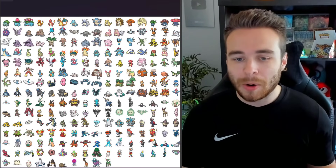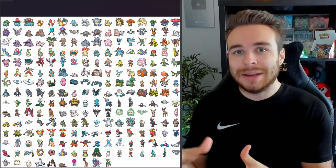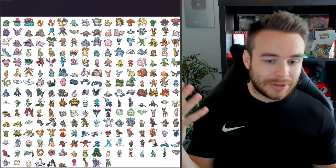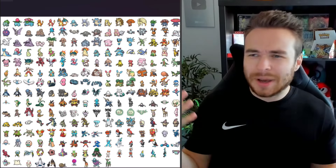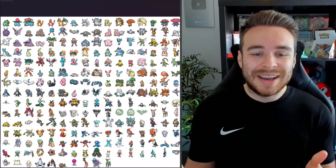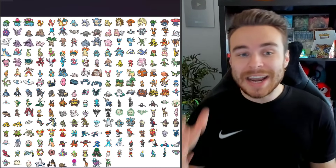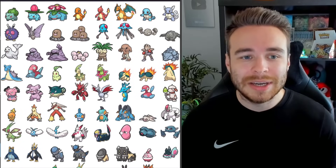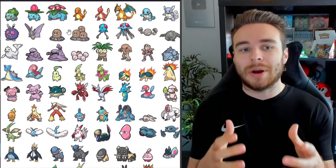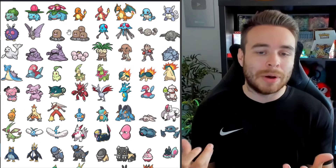For example, the Slaking line is in this Pokédex. Slaking is already in Pokémon Scarlet and Violet but it's going to be part of the Indigo Disc DLC — just like in the Teal Mask, where a Pokémon that pops up in the base game is still on the Teal Mask Pokédex because it spawns there. So let's take a look at this Pokédex. We have Bulbasaur, Ivysaur, and Venusaur — they're part of the actual Pokédex, so it's not like the Gen 4 starters in the Teal Mask where you can obtain them but they're not part of the Pokédex. You're going to have to catch them to complete it.